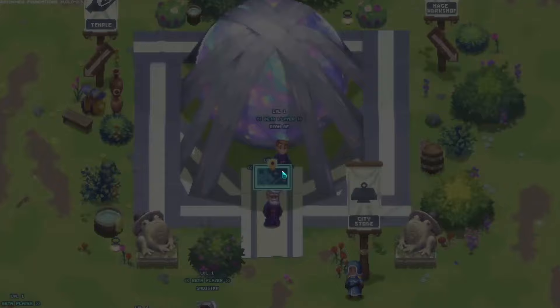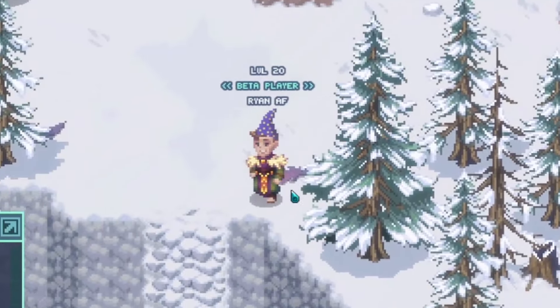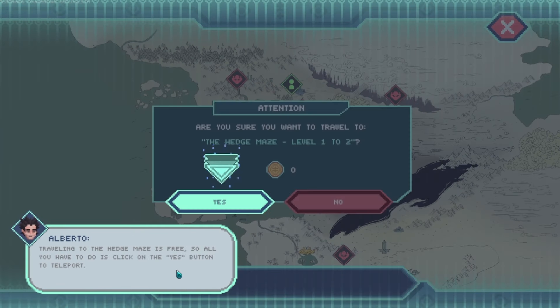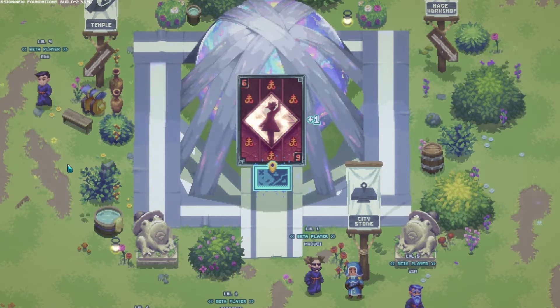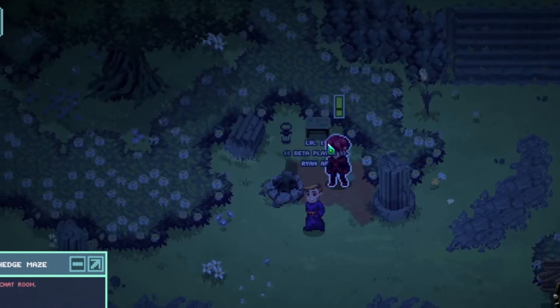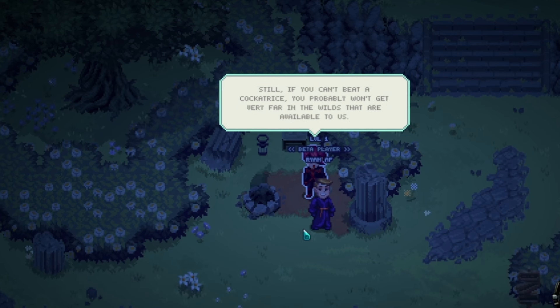The world map is split into separate biomes, each with their own environment, enemies, and enemy-based materials. But each area is rated on its difficulty, so you'll always know exactly where to go based on your level. Keep in mind that each new area you go to will have two quests that you can complete. These quests are very important as they will provide you with new spell and gear recipes that will make your character much more powerful.